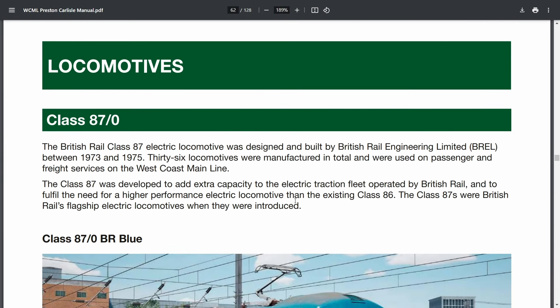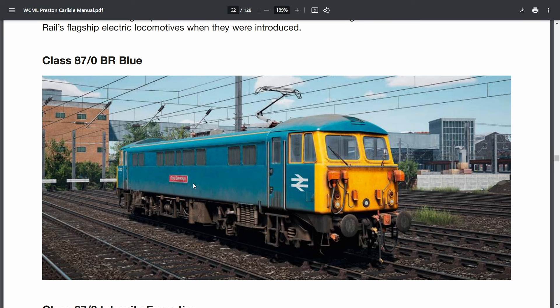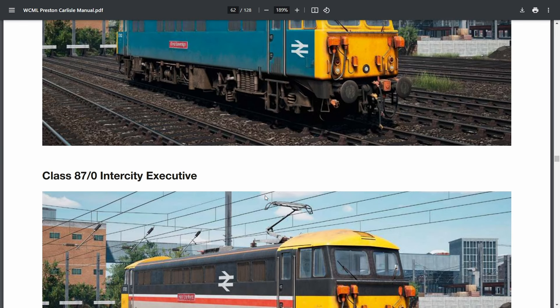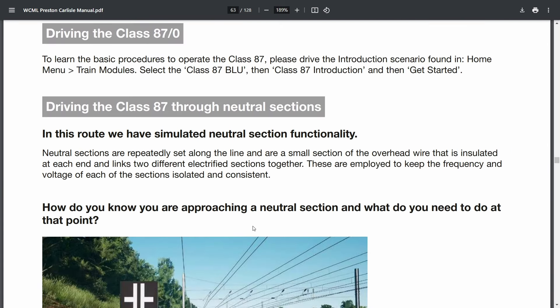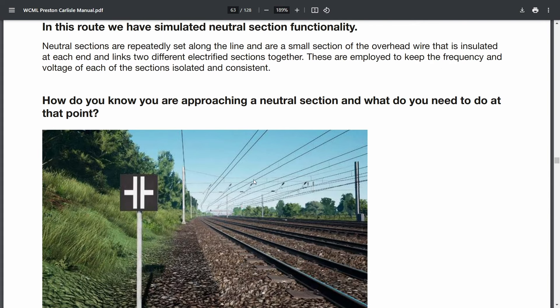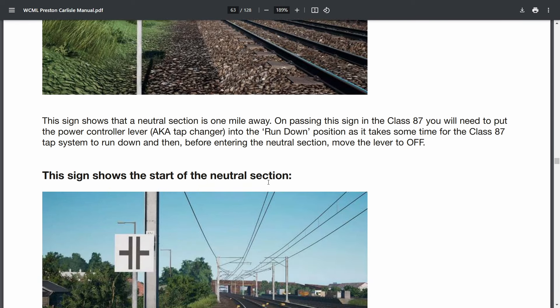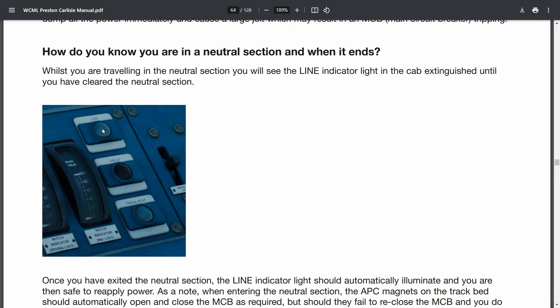Now we're into the locomotives. So the Class 87/0 — at the time this route is set, they were only just over ten years old, pretty new. We get two liveries: BR Blue and BR Intercity Executive. I personally prefer Intercity Executive. Fun fact — there's actually only one 87 included with this pack that doesn't have a 3D model nameplate, which is pretty cool. Neutral section functionality is simulated — this sign means neutral section is one mile away, so you'll have to put the power control lever in the run-down position to turn the throttle off. This sign shows the start of the neutral section, and when the line re-illuminates, you can put power back in.